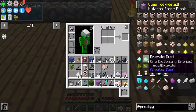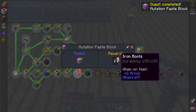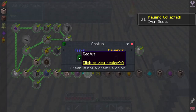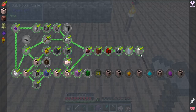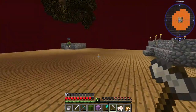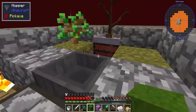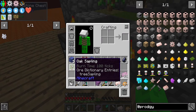All right, they give us mutation paste, which gives us the ability to get iron boots and cacti. Cacti is going to be a sapling and two mutation paste. Let's put this back and let's grab some saplings.